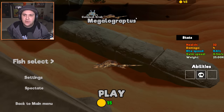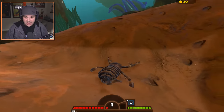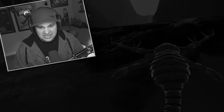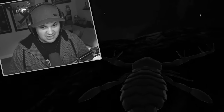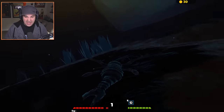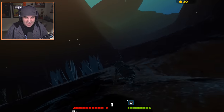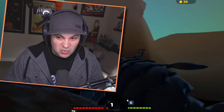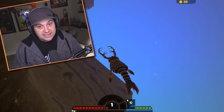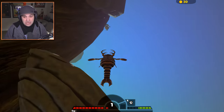So let's try out the Megalograptus. Megalograptus — what a weird name. Beginning our life as the Megalograptus. This thing is disgusting looking — it looks like a scorpion that lives in the ocean. I actually kind of hate it. It's really gross. But we can swim though! That's awesome — that makes me so happy.